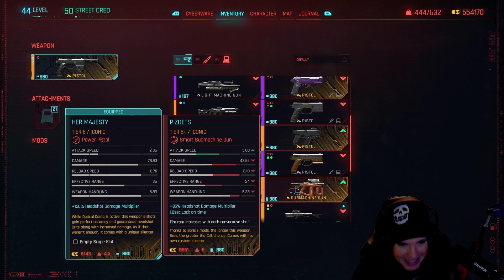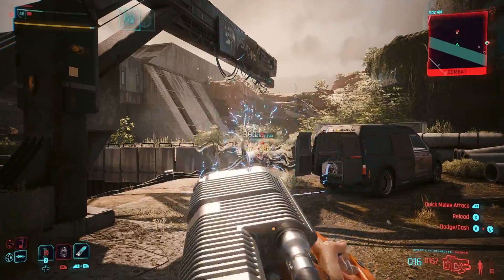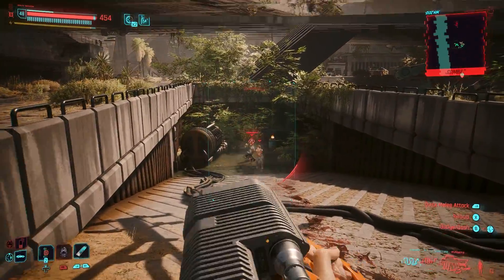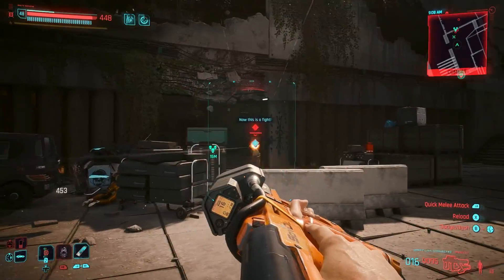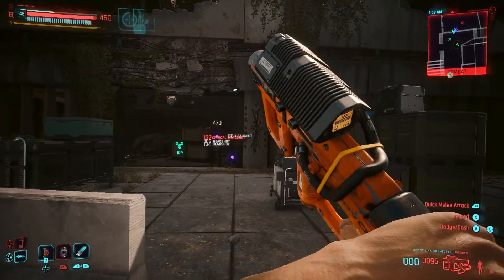Our first weapon is going to be the PizzDeads, which is a smart submachine gun where the longer you fire it, the greater the crit chance. This is a really solid weapon for somebody doing a Netrunner build that focuses on utilizing smart weapons in order to regain RAM back. It's definitely deadly even without quick hacks, but using it in tandem with your quick hacks is going to make it even more deadly.